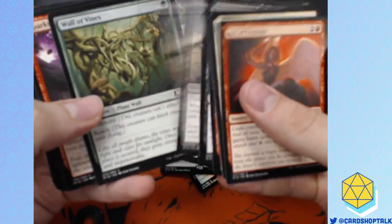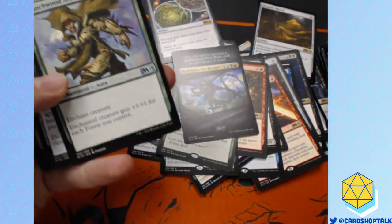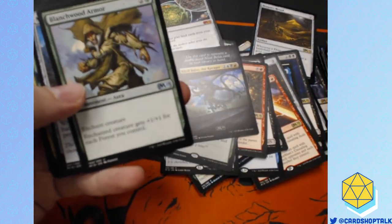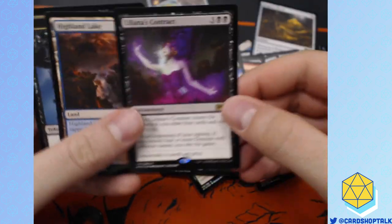Most game stores try to avoid racing to the bottom — nobody really wins a race to the bottom. It just makes it bad for everyone, bad for the players too really. Liliana's Contract.